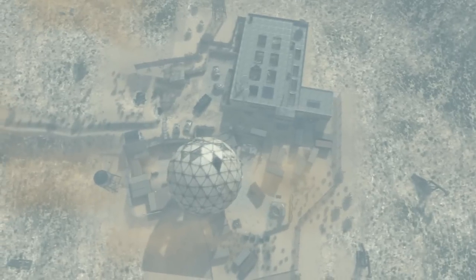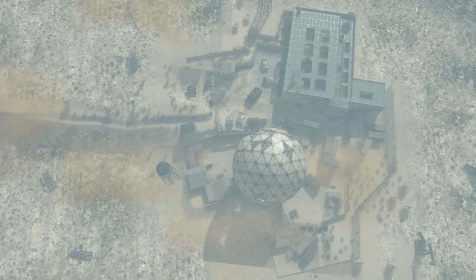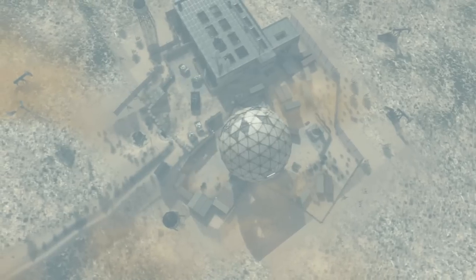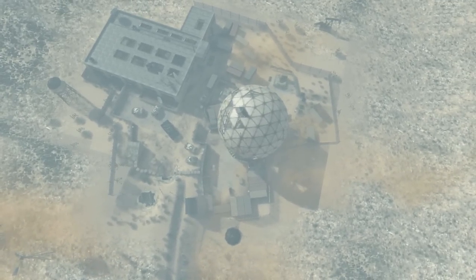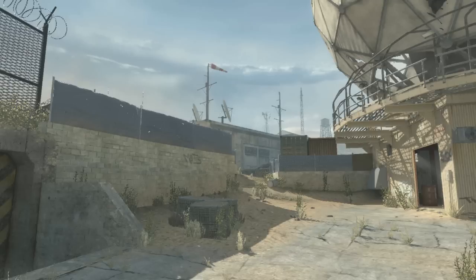What I'm going to be covering in this series is rush routes, nade spots, and defending spots after you plant the bomb. I'm also going to go over your open breaks and where players should be sitting during the sides on offense and defense. You guys have been asking for it, so let's get into it.